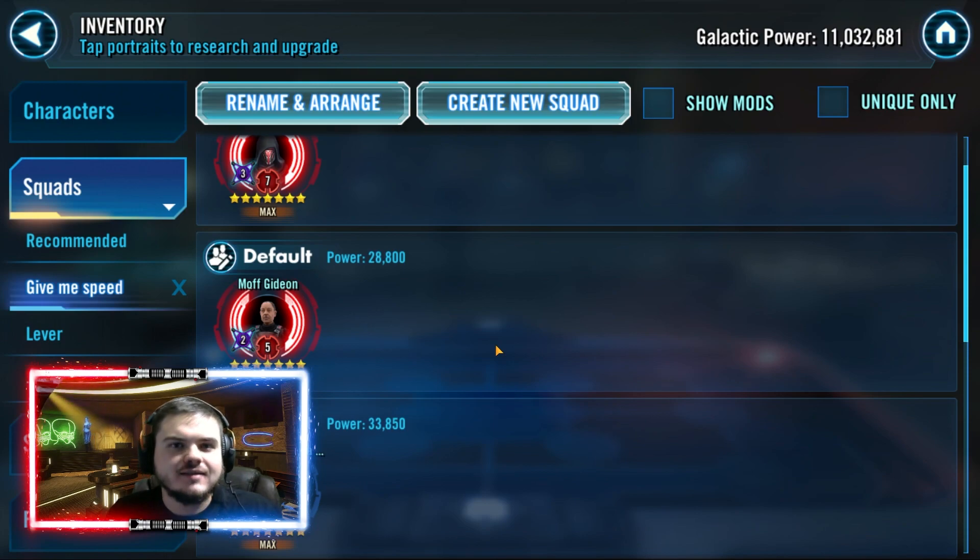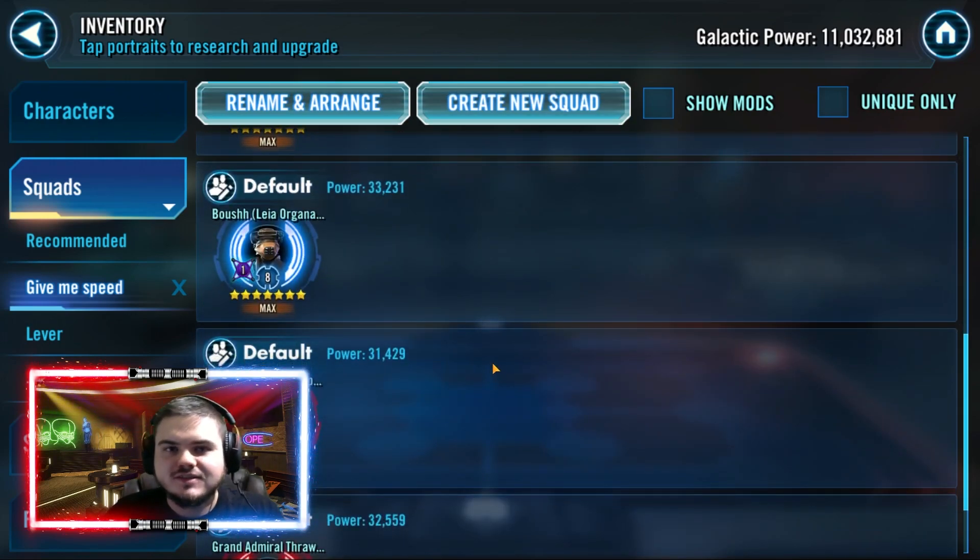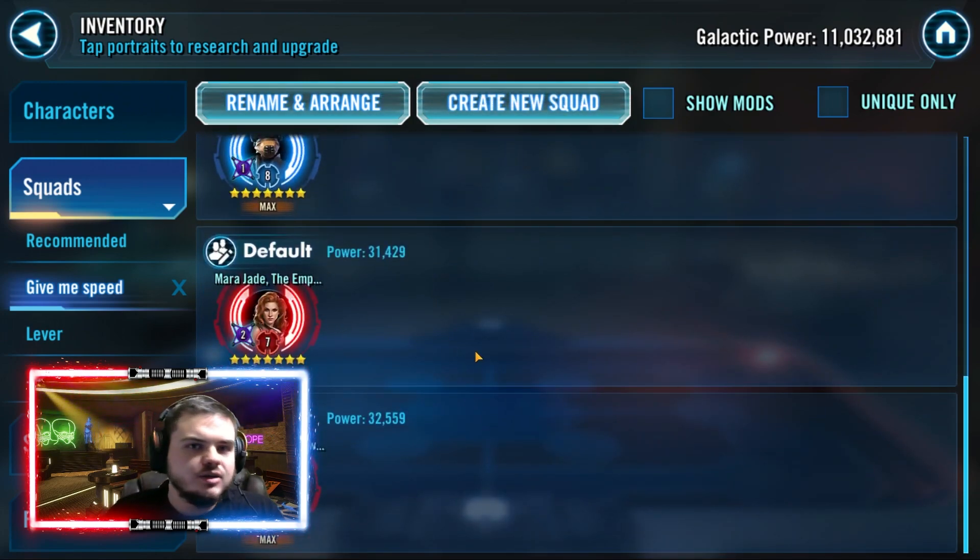Moff Gideon is here for exactly the same reason. While this doesn't work on defense, it absolutely works from an offensive point of view. If you have Gideon at fast speeds, you're going to be removing the enemy turn meter and giving yourself more, so automatically your team is going to go before theirs. Commander Ahsoka is here because she has an insta-kill and a turn meter swap — both reasons make her a valuable fast character.